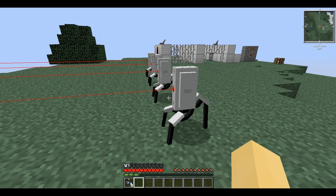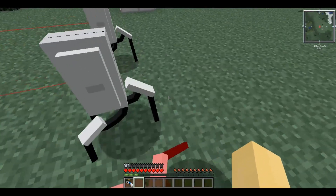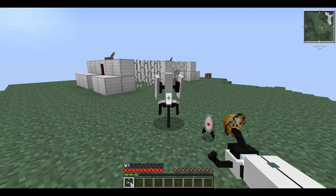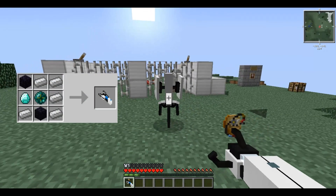To destroy a placed Sentry Turret you can either punch it once, at which point it drops, or you can knock it over. Note that like blocks, these can be picked up by pressing G when holding a portal gun; however, it will not fire until it is placed again.